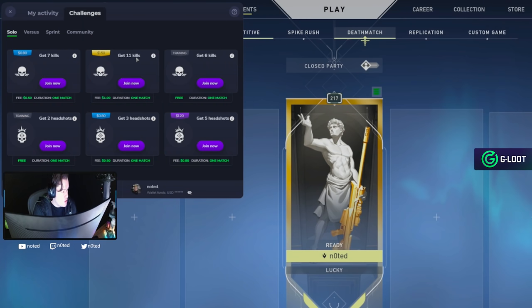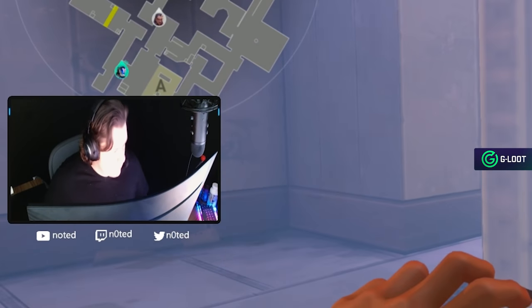The first challenge we're gonna do is the 11-kills challenge, so it's gonna be very simple. This challenge has a fee of $1 to enter, and you can get up to $1.50, and you can do as many challenges like this as you want a day. So this one is pretty easy — just 11 kills, focus.